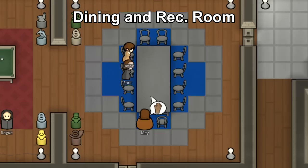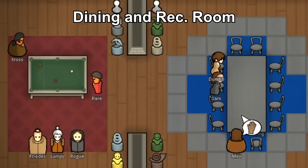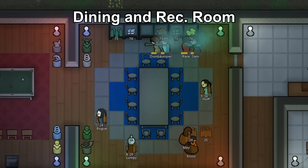Dining rooms aren't rocket science — make them look good with the proper amount of tables and chairs to support your colonists. Put the dining room next to your freezer so colonists can eat their meals quickly. Combining your dining room with recreation items will serve as a dual use for drug parties, making them very effective.